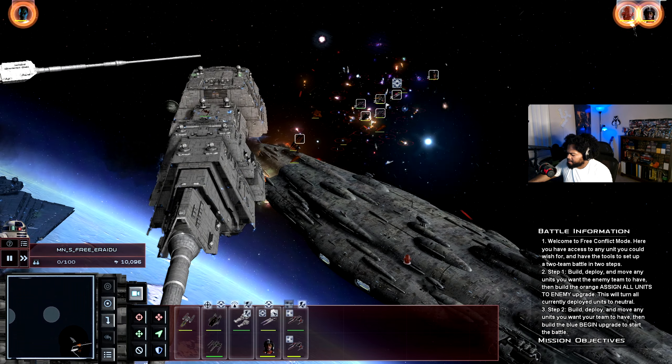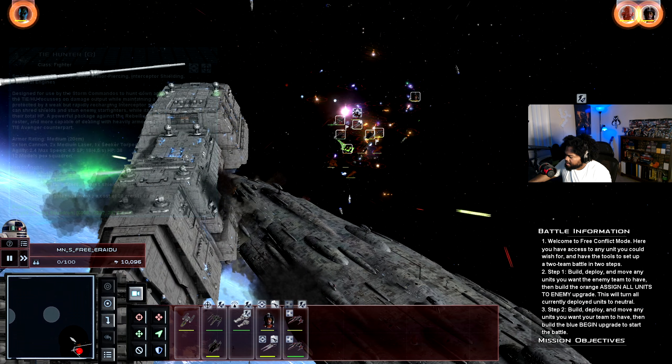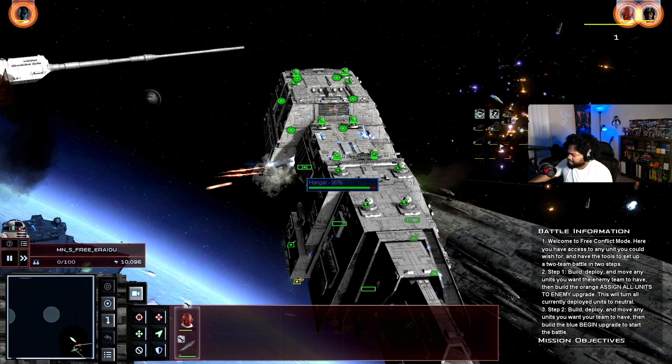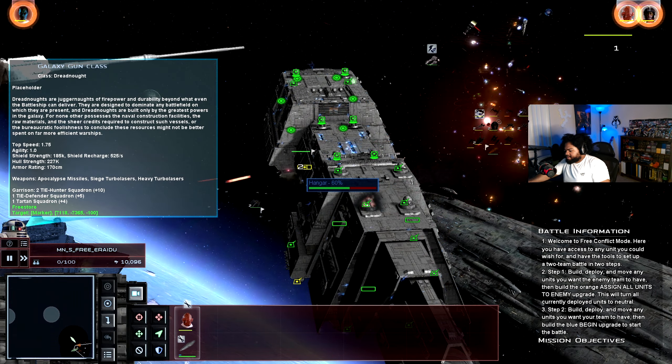We're doing our thing — we've lost the shields on Home One, which is whatever. As long as Thrawn goes down first, that's all that really matters. We can have Ackbar focus fire on these power points to get rid of some of the hangar bays.